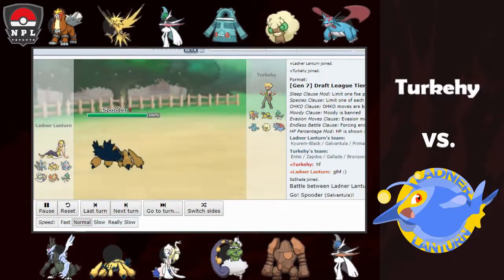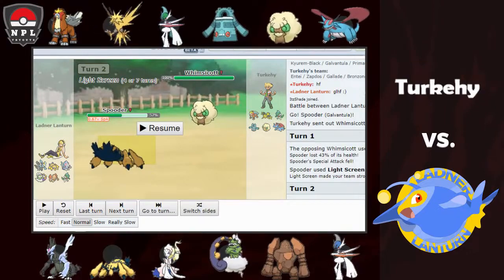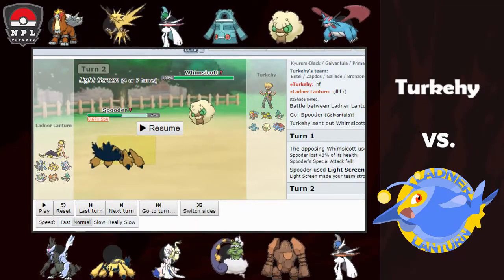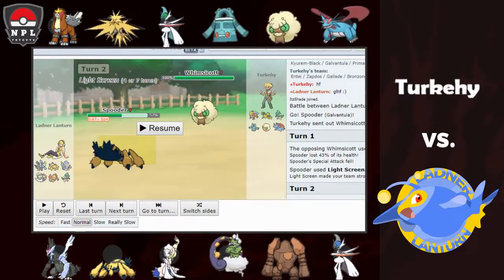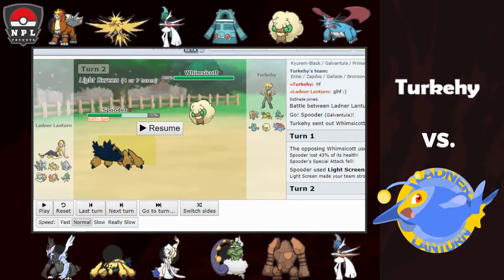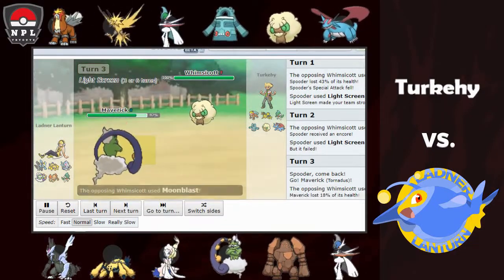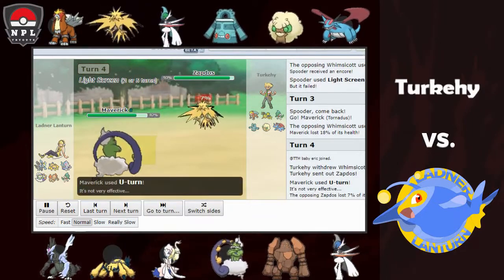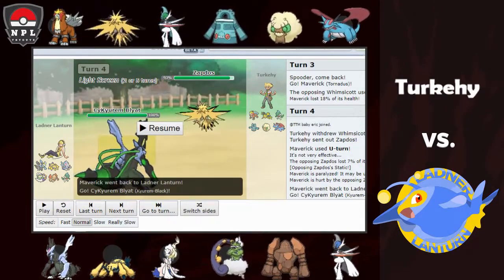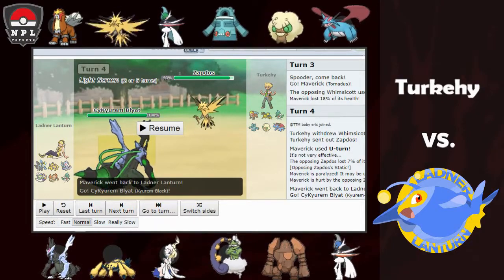I lead Galvantula — pretty easy lead. Webs don't look fantastic but out comes the Moonblast. I opt to get up Light Screen turn one, and glad I did because that Moonblast did more than I expected — it might have been invested. Turn two I click Webs but get Encored into Light Screen, giving another turn of Light Screen. I swap into Tornadus pretty easily, eat the Moonblast, then Zapdos comes in and I get paralyzed by Static.